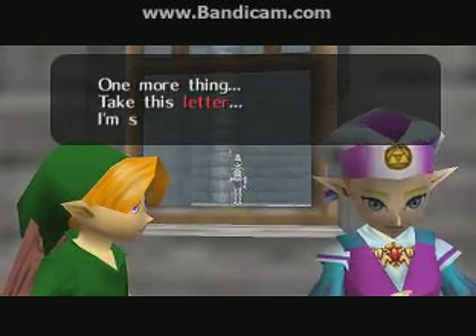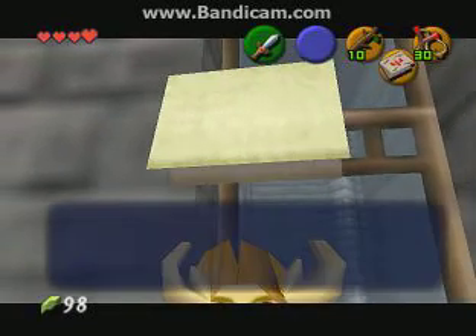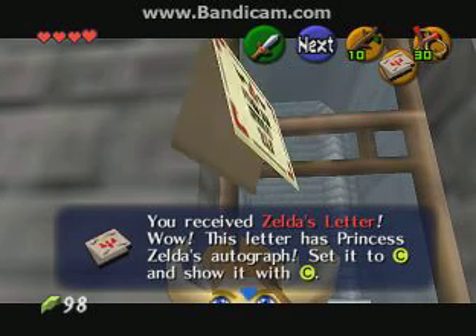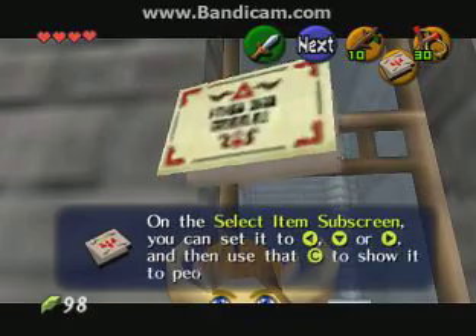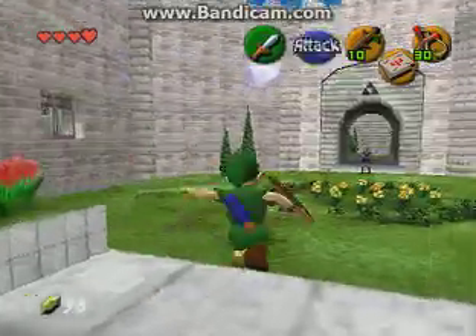One more thing — take this letter, I'm sure it will be helpful to you. He received Zelda's letter. Wow, this letter has Princess Zelda's autograph — switch to C and show it with C on the next card and blah blah blah. Sweet, let's go sell it on the black market. Take some money. Okay, maybe not.